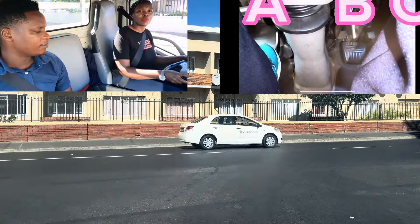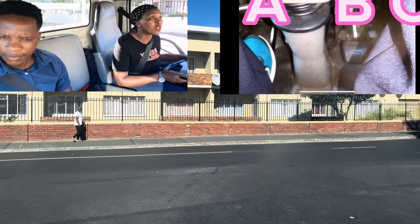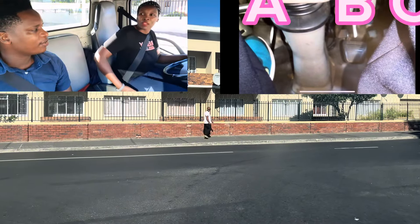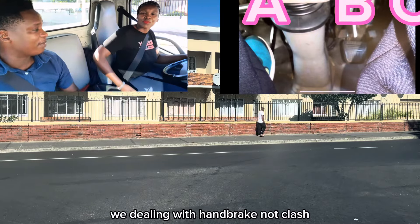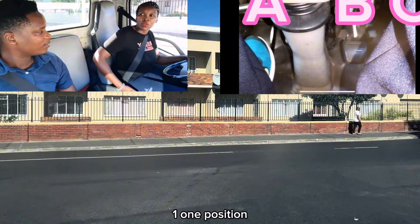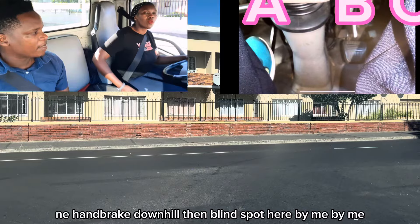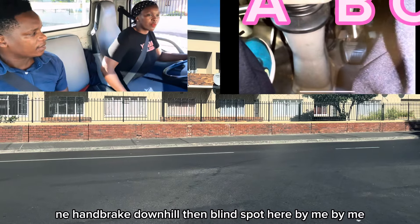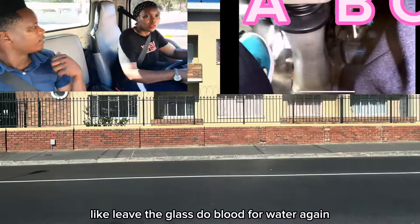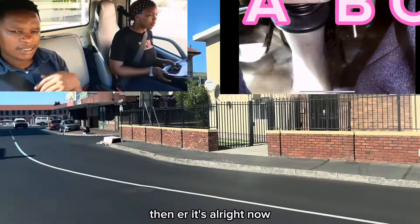Clutch in gear number one. We're going to repeat it again. Balance your car nicely. Do full observation faster for me — put your handbrake down nicely. We're dealing with the handbrake, not the clutch, because the clutch must remain in one position — not go up while you're holding the handbrake, that's extra pressure. Brake down only, then blind spot here by me. Lift the clutch — I was not satisfied with that one. Then accelerate now.